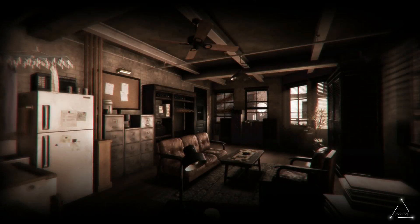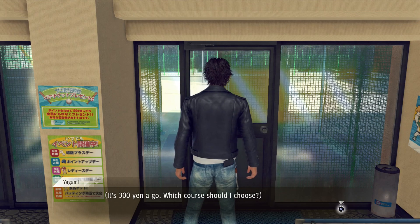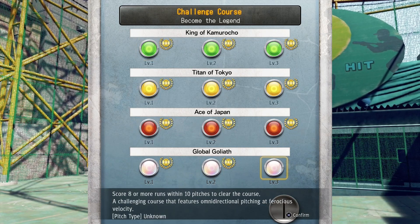I remember there was one Yakuza game where you actually had to use the thumbstick to aim where your hit is going to go, and you had to hit it on the home run target. Another one, I think, was to unlock or expose parts of a picture of a woman in lingerie. What a pain in the ass.